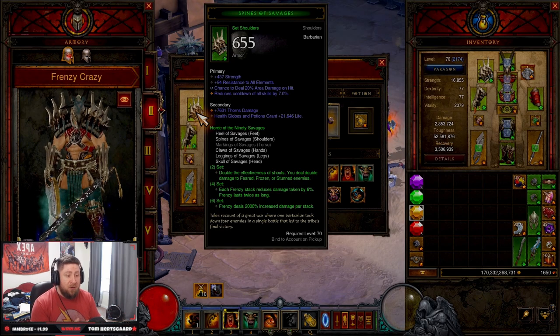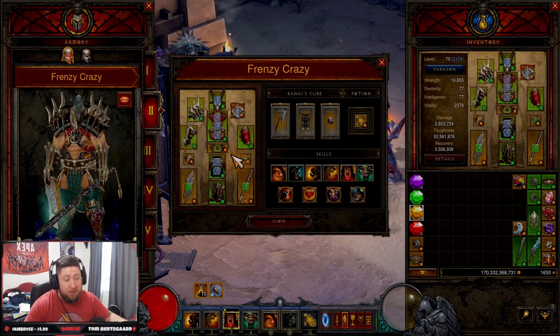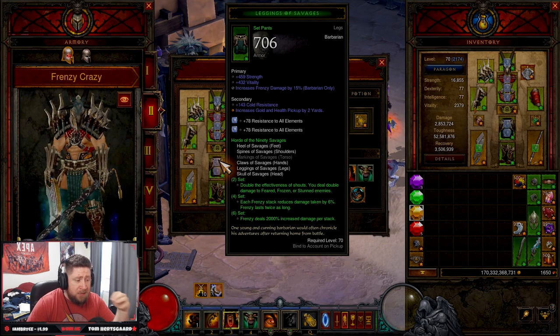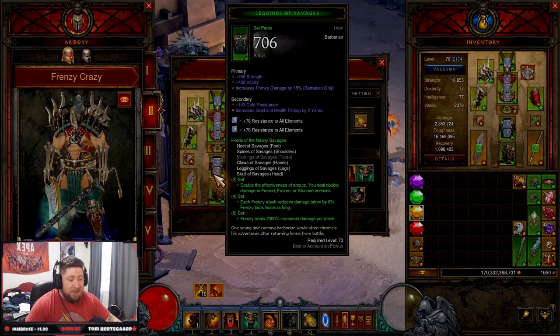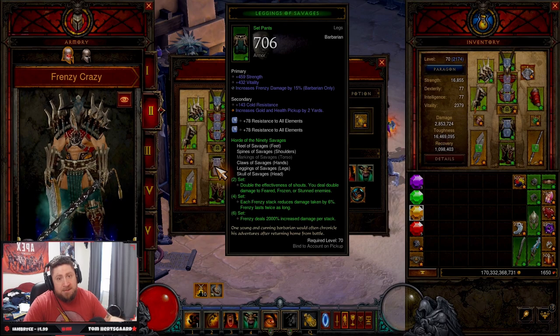This build is pretty viable and is going to be decent as your starter set in Season 28. You're going to need five of the six pieces for Horde of the 90 Savages. The two-set bonus gives you double effectiveness of shouts and double damage to feared, frozen, or stunned enemies. The four-set reduces damage taken by 6% per Frenzy stack and Frenzy lasts twice as long. The six-set gives you 2000% increased damage per stack instead of 1000% — huge.